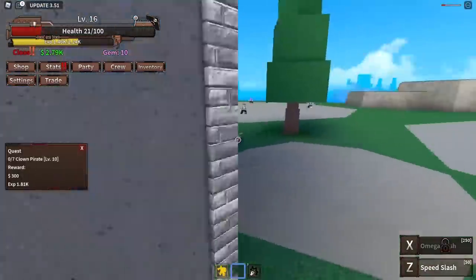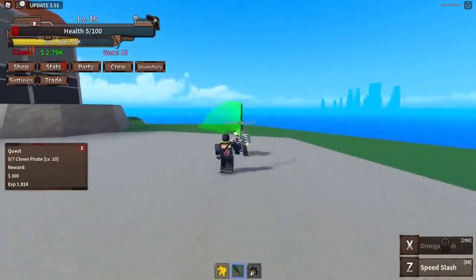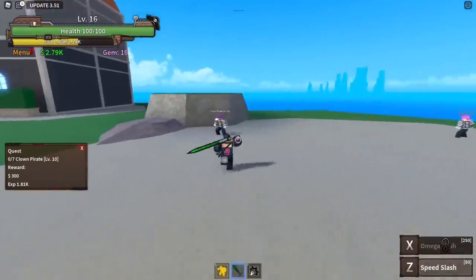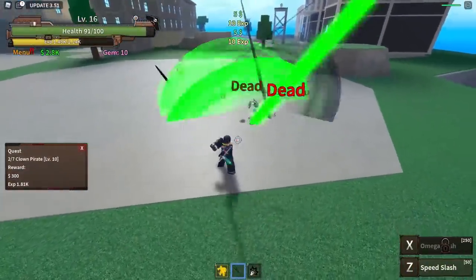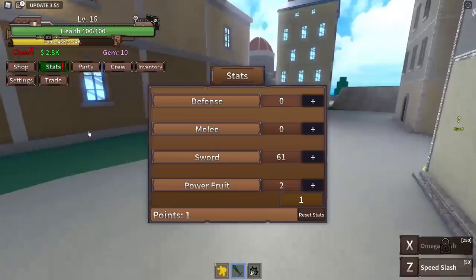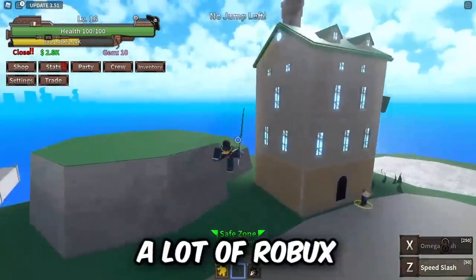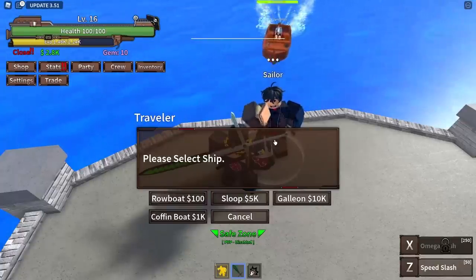I stack a few enemies together then use my Z move — yes, we can kill both of them with it, this thing is OP! But I don't want to keep grinding since it's literally the same concept as other One Piece games — just grind NPCs and level up. I already spent a lot of Robux. Let me try my ship. I have the coffin ship from buying it for 1k. I summon it — I'm a Mihawk user, where's my Mihawk ship? This coffin ship is terrible.